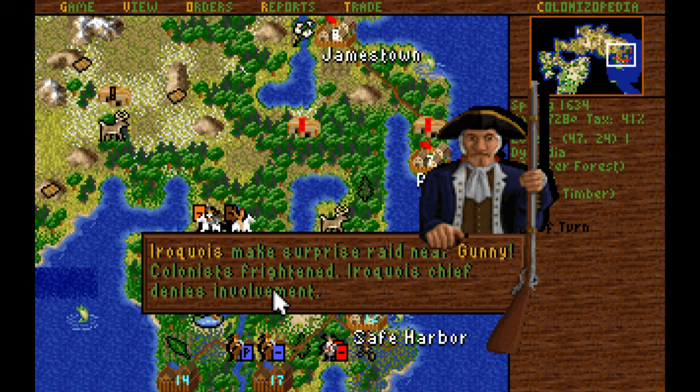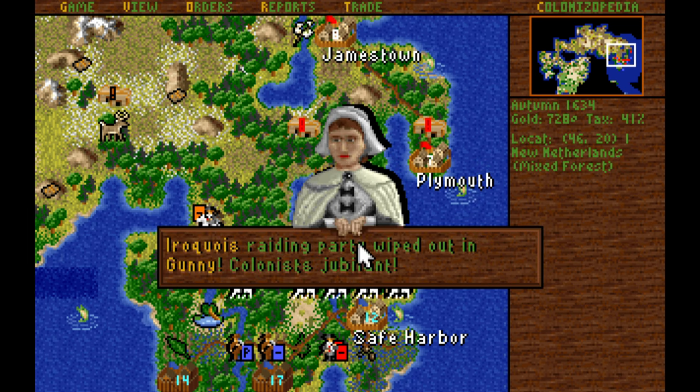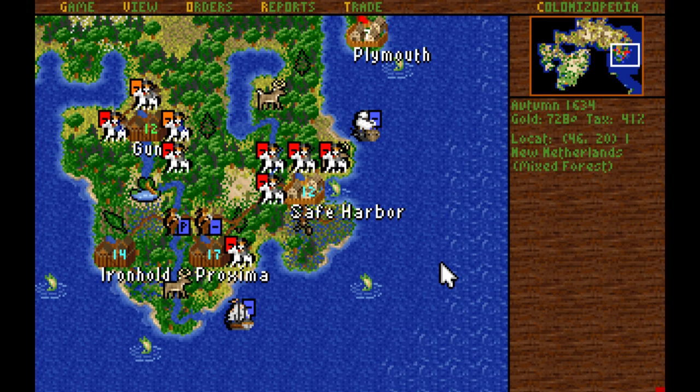There are the Iroquois attacking from the north. We have that fort and a veteran dragoon — actually, we have an artillery here, so 150% strength with artillery versus raid, another 100%. Even though these are mounted warriors with guns and horses, strength 3 and a 50% attack bonus, it's 5 times 150 — so that's 7.5, and then 7.5 doubled becomes 15 versus about 4.5. We completely obliterated them. That is why artillery are so good at defending colonies, especially from Indian raids.